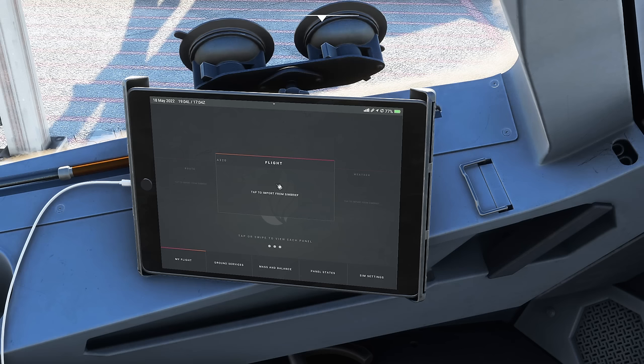Next I go to My Flight and tap Import from SimBrief. You only need to enter your SimBrief user ID once into the Phoenix standalone software — after that it connects automatically. The Phoenix will automatically launch that application when you load Flight Simulator. Tap import and the flight plan from Brussels to Heathrow loads up, even giving us a departure time 36 minutes from now.